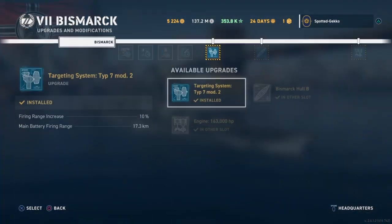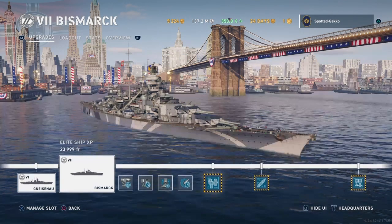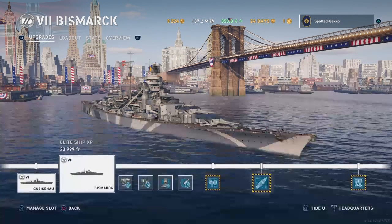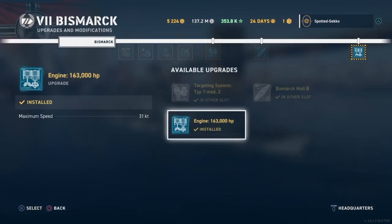For the three upgrade mods you get once your ship is fully upgraded: I chose targeting systems type 7 mod 2 first, giving me a 10% increase to range — up to 17.3 kilometers. Then I chose the Bismarck Hull B, giving me almost 70,000 hit points and a rudder shift time of 16 seconds. Finally I chose the engine upgrade, getting maximum speed up to 31 knots, which is quite good.